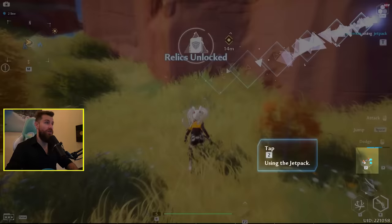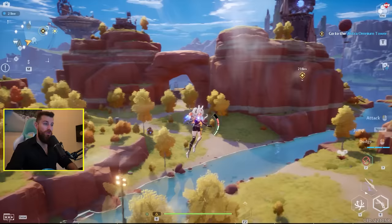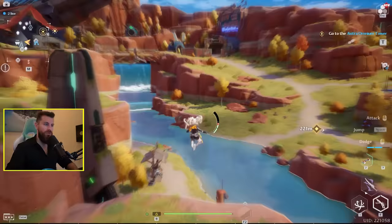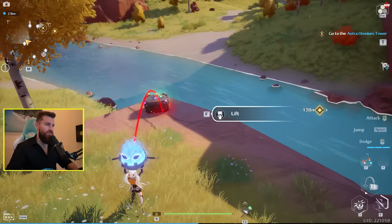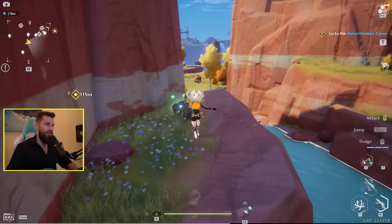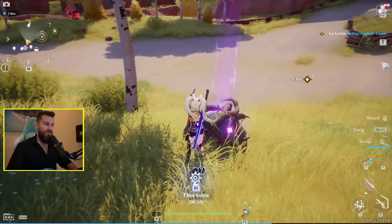We've just unlocked a jetpack. Tap 2 to use the jetpack - it just kind of boosts you up in the air. That's cool. There are so many little interactables throughout the world. Throw it at the chest - another treasure chest. The world is like littered with little distractions that you're going to run into as you're questing. I love that.